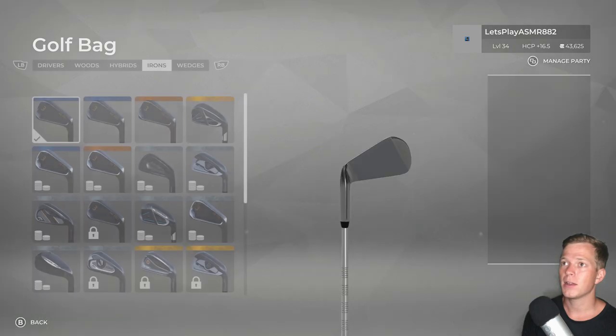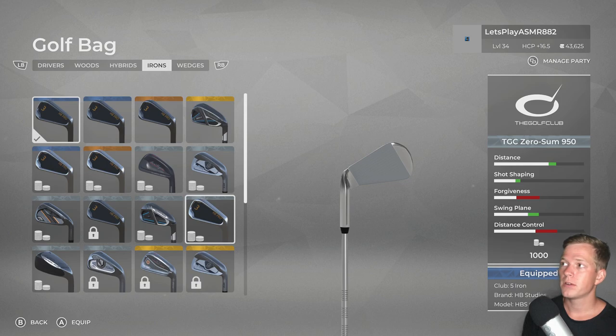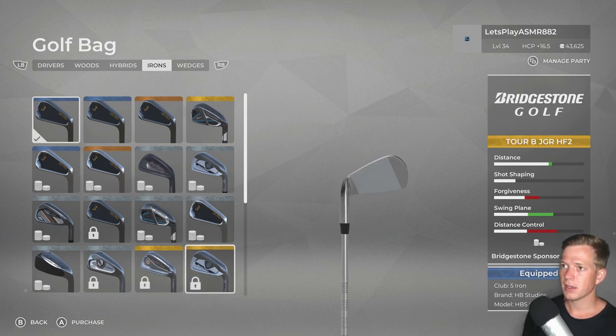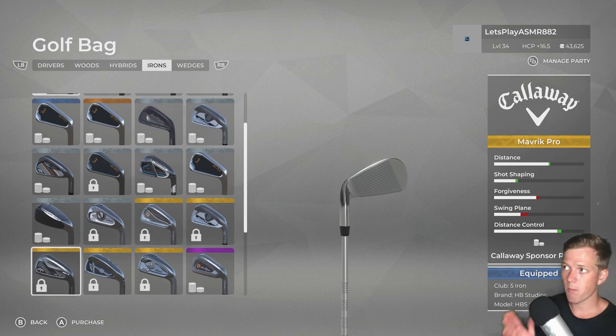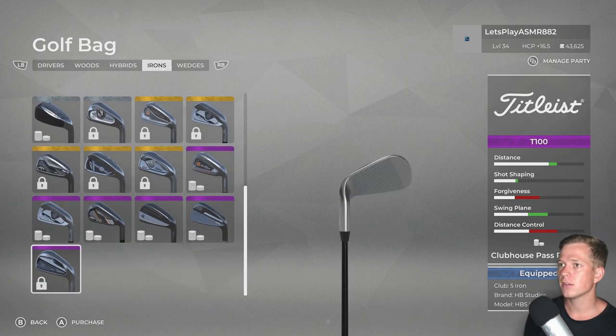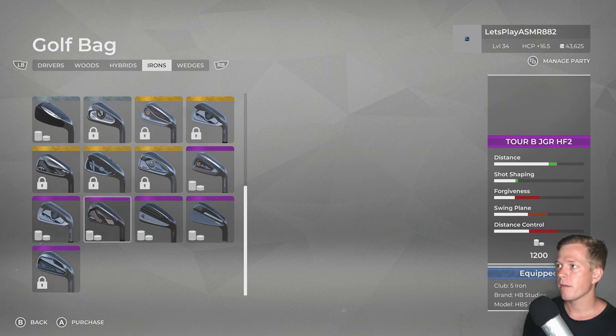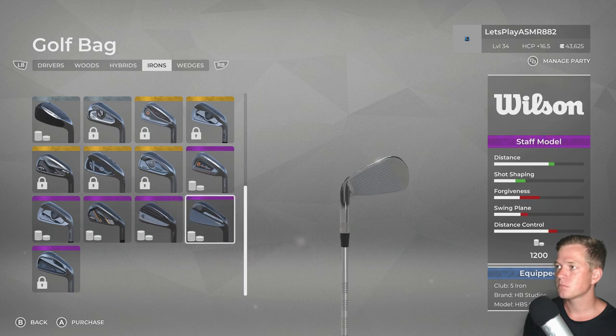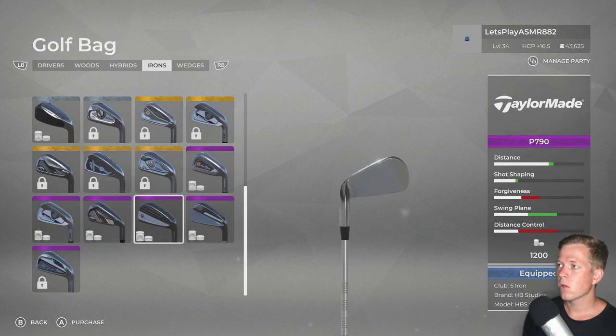I can probably upgrade irons though — this is the one thing I haven't even touched. That's a nice-looking one but forgiveness is pretty low, and that's going to impact things if your swing plane isn't straight up and down. Whenever it does the shot track for you, it's going to very easily go left or right. I'm thinking I might go with this TaylorMade — distance is good, shot shaping is not too bad, forgiveness is okay, and the swing plane is nice.